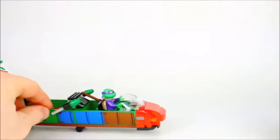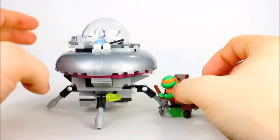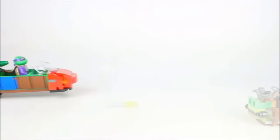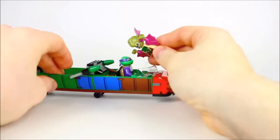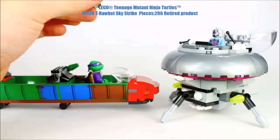Do everything you can to stop the Krang from dropping the ooze. Use Mikey's glider to get to the Krang ship fast, but watch out for the missiles. Subdue the mutated Dr. O'Neil to get him back to normal. Defeat Krang so no one else becomes mutated.